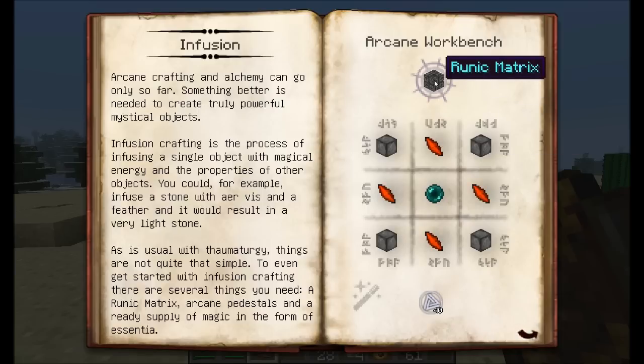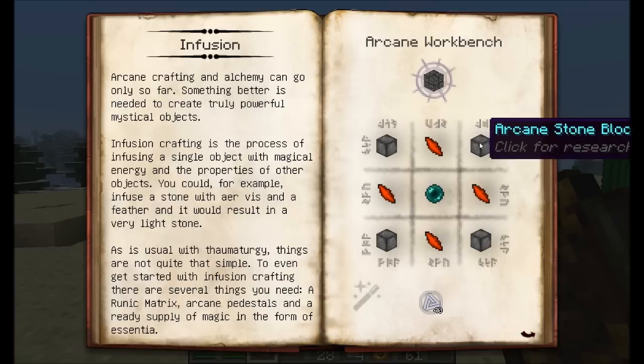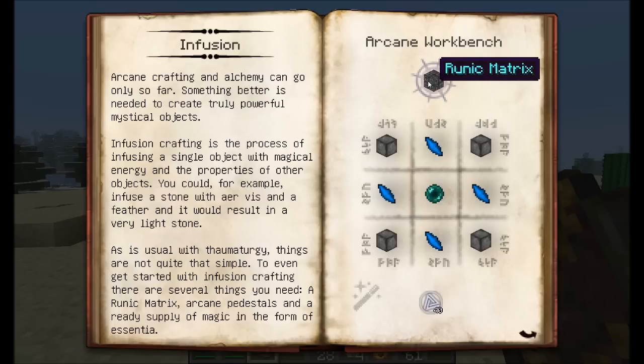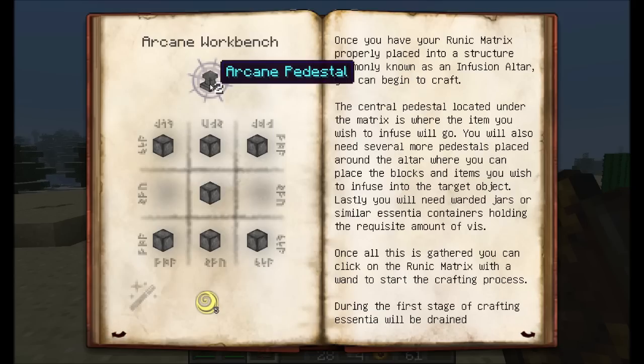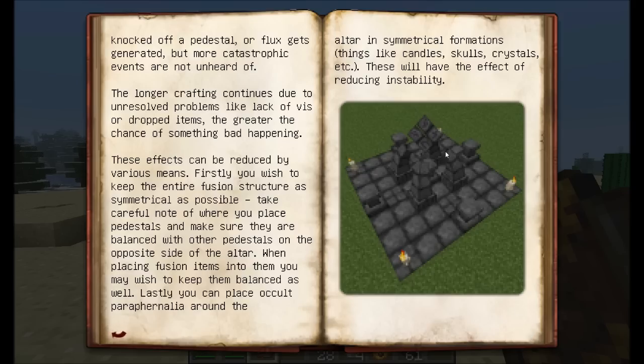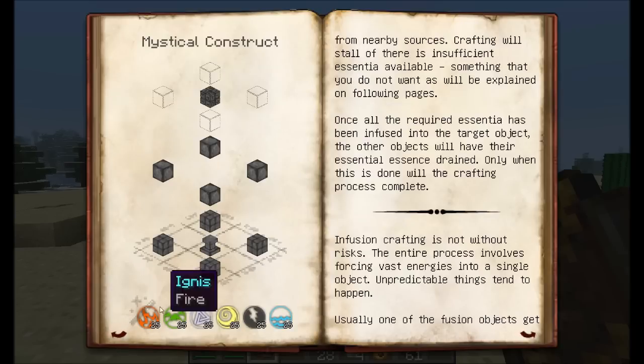One of the first things you're going to need is a runic matrix. You need to make this in your arcane workbench. You're going to need some arcane stone — arcane stone is simply eight pieces of stone around any shard. Pick any shard you want, make that in your arcane workbench, and you can see it needs a little bit of terra and ignis. Once you've got your runic matrix, you're also going to need a couple arcane pedestals — probably at least nine. You're also going to need to build your mystical construct. You're going to need 25 of each aspect stored in your wand in order for this thing to work, so keep that in mind — you'll need a pretty much completely full wand.